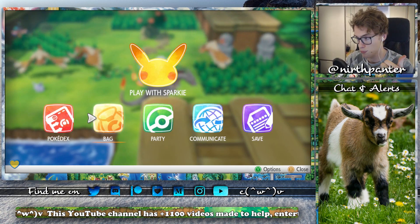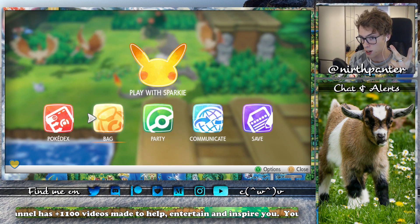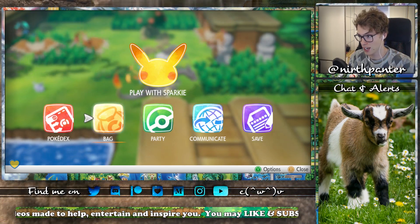The strategy to get Nidoking is the following: you need to use the lure, and you need to run into all the Pokemon you see. Don't do a catch combo, and don't encounter Chansey.